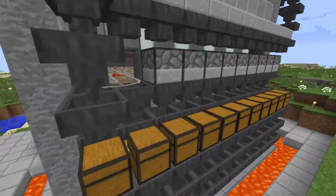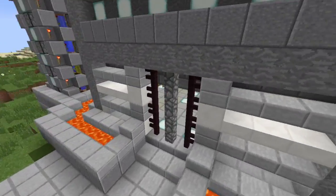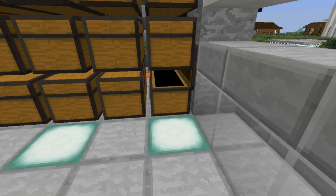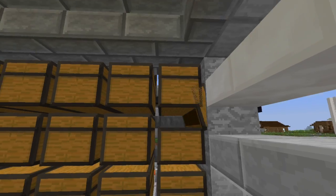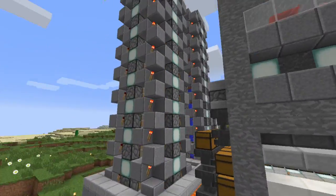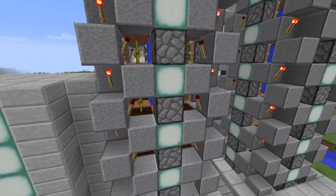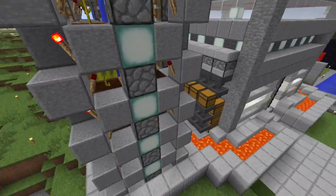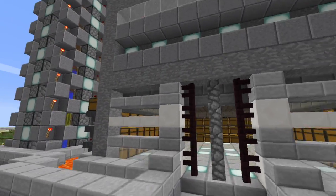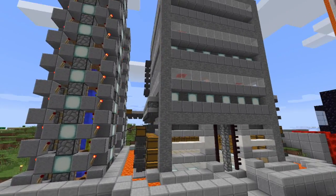I've got three layers of wheat, and it's as big as it can be with one square of water. I have them all empty into this line of hoppers that go into these chests along this wall. It's not completely full yet, but it's getting there. That's as far as the automatic food stuff at the spawn goes.